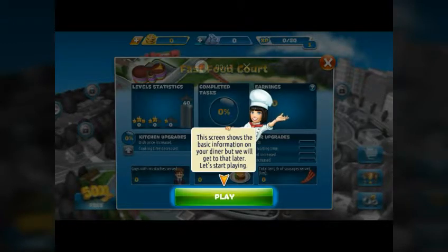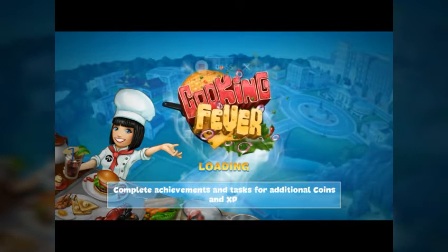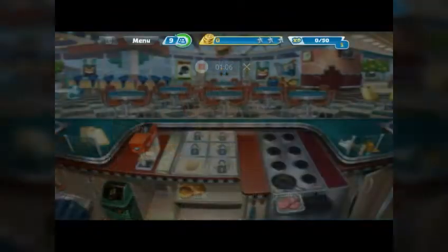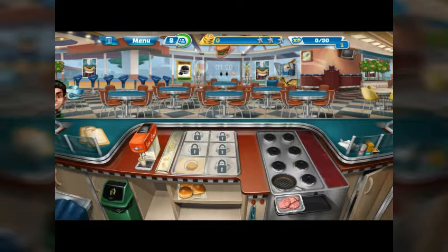This screen shows the basic information on your diner, but we will get to that later. Let's start playing. That screen is what shows you what upgrades and what percentage of the upgrades are complete. It's going to force me to start on day one, so basically you can consider this another tutorial.